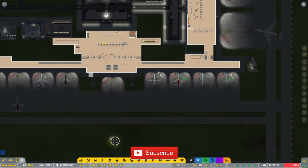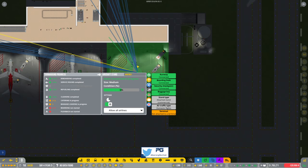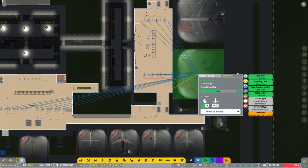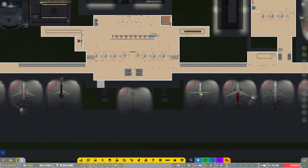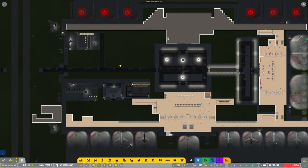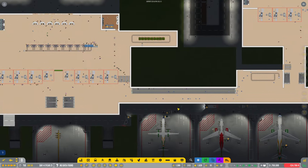Hey guys, welcome back to Penfold Gaming for another episode of Airport CEO. First of all, I'd like to put a subscriber's name on one of the stands — Aviator 21, there you go. If you'd like to see your name on any of the stands, make sure you hit that subscribe button, leave a like on the video, and drop a comment below. There's a hell of a lot of gates and other things you can have names on, so if there's something different, just put that in the comments.